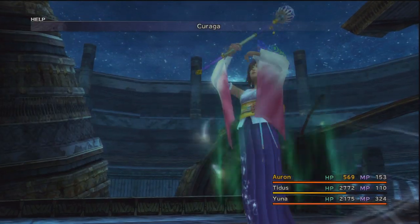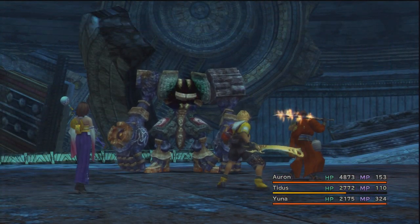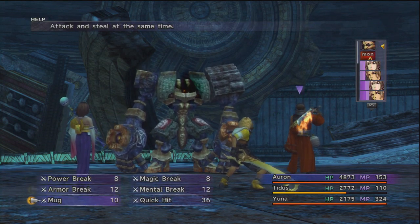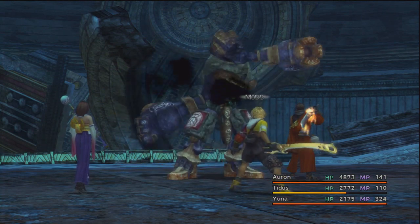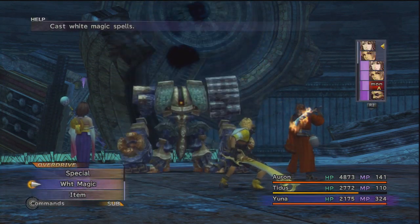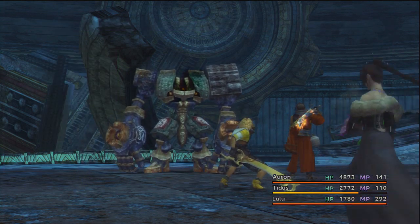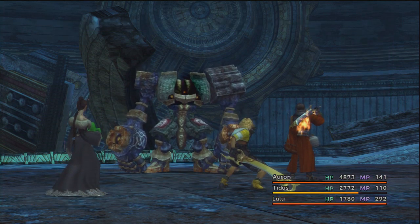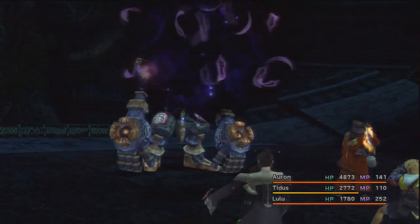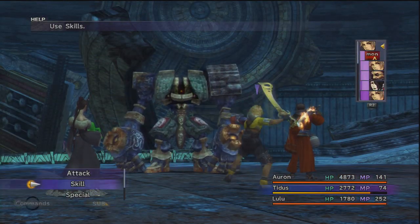One of the main things you've got to do to keep up with super bosses late game is have everyone spamming Quick Hit all the time - it becomes more a battle of MP than anything else. Yuna can use Curaga here. Against zombified enemies around this area, Yuna can Curaga them for about 6000 damage, hitting about as hard as Auron. Now there's Death - but since this is a machine it's immune to Death. Death is best against big fiends in the Gagazet caves. Auron can Quick Hit too now.